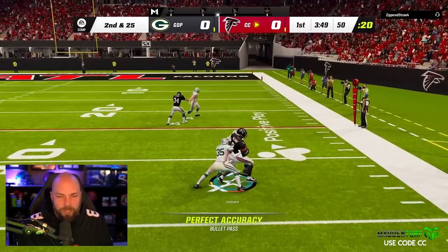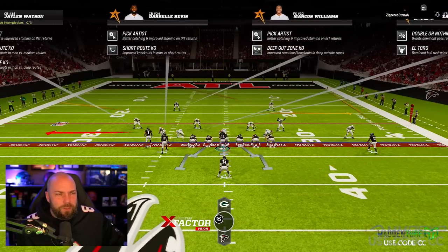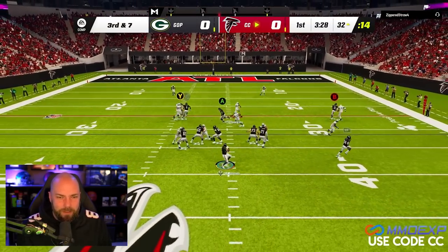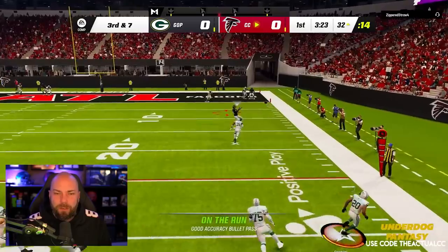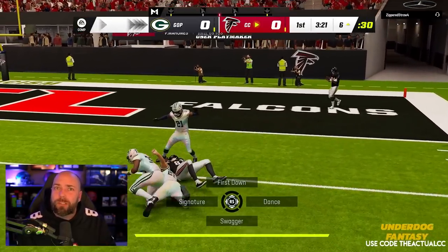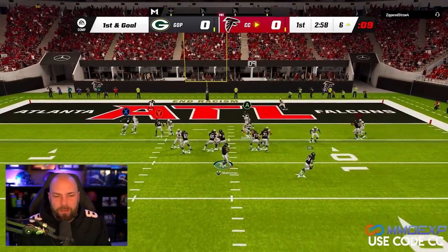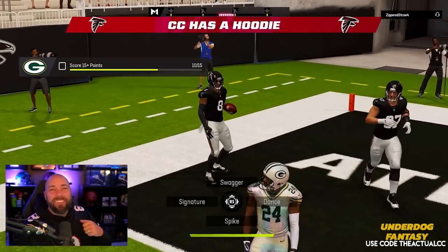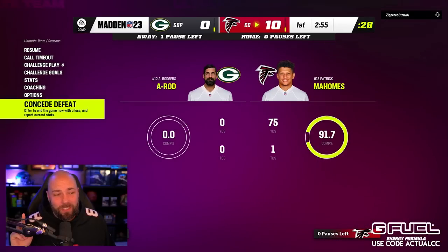Look at Kyle just separating — I don't even know who that is covering him. Jalen Watson just got annihilated there. Open touchdown with B. You just don't cover Kyle — leave him alone. Kyle, let's go! That's all I needed. That now ties his touchdowns for the year and we get the W. Good game.